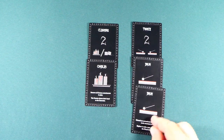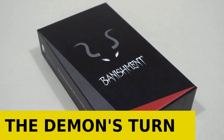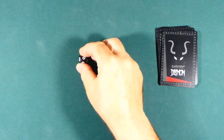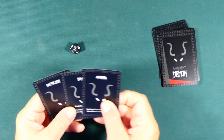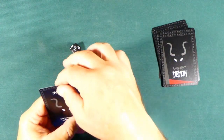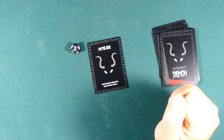When all the exorcists have had their turn, the demon plays. The demon starts its turn by drawing one card from the demon deck, then gets two actions. These actions can simply be to draw another card from the demon deck, or play a card and follow its instructions. If there are three or four exorcists, the demon gets one extra card at the beginning of its turn and may play one extra action.